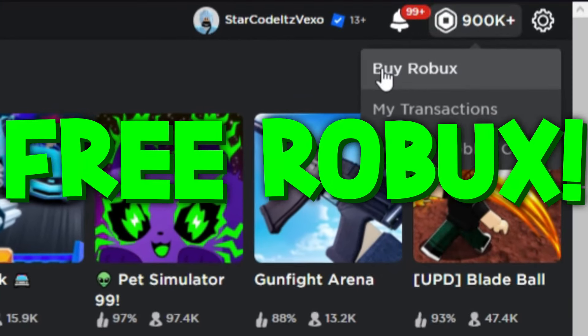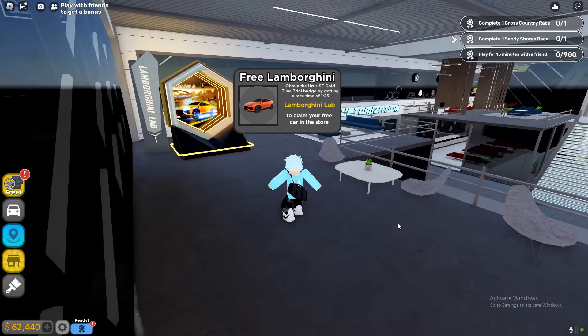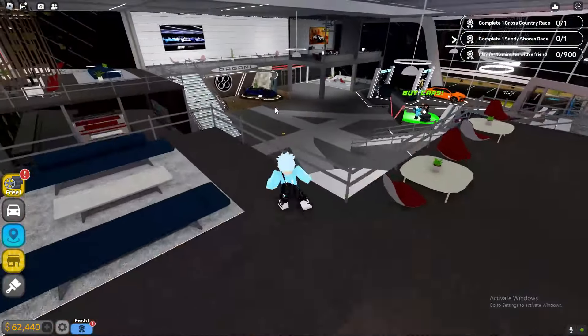This is how to get your free Lamborghini Urus in Dragon Empire. Open up the shop, go to Carpacks, and then click free.